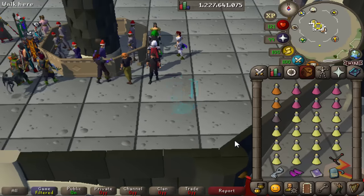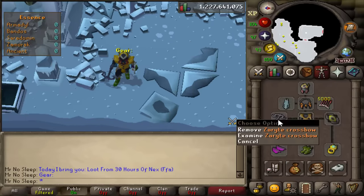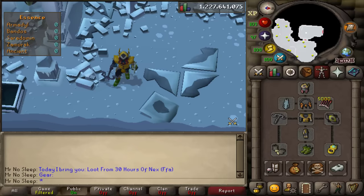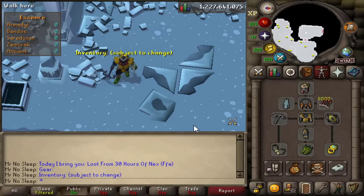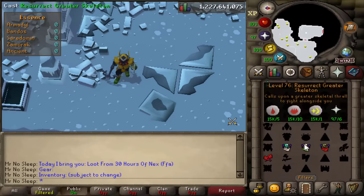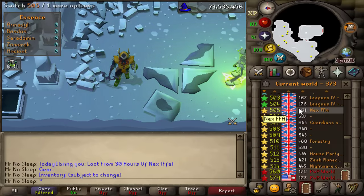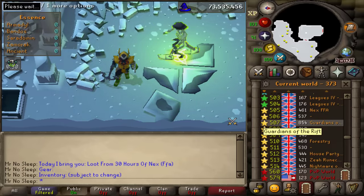Today I bring you guys loot from 30 hours of Nex, and this is all going to be done in the free-for-all worlds. As you can see, we're going to be using ruby bolts enchanted the whole entire time, starting with 5,000. With the Archaic spellbook, we're going to be resurrecting thralls the whole entire 30 hours as well.